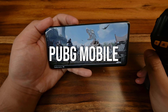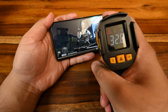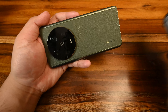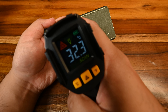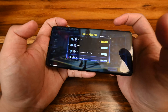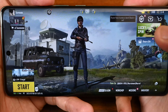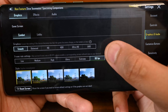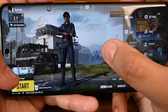Before PUBG Mobile, let's check temperatures — just off Call of Duty Mobile at 32–33 on the front, and 32 and 32.5 on the back, with the camera module at 32.3. Doing pretty alright. In PUBG Mobile, settings are at 90 FPS, smooth graphics, and 2x anti-aliasing. Let's jump into a game.